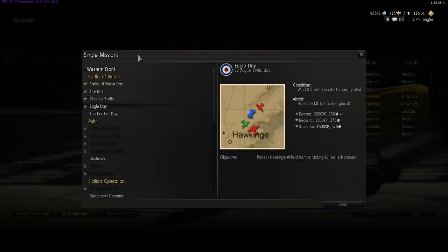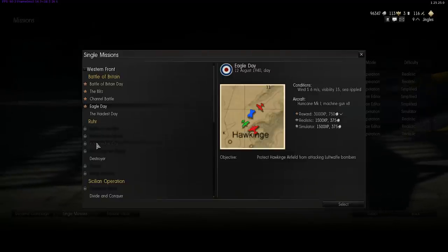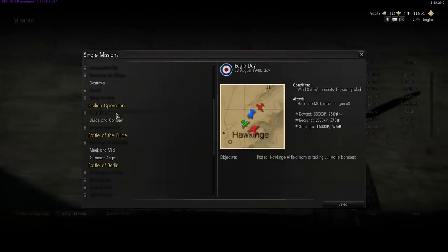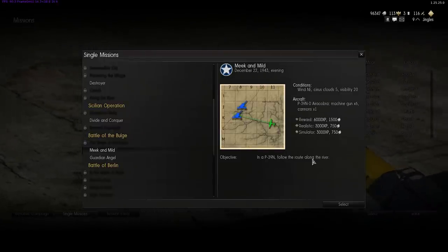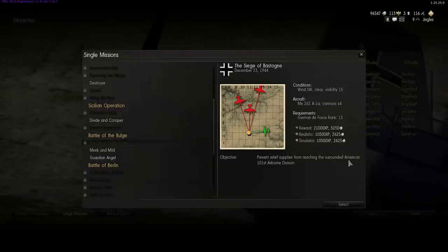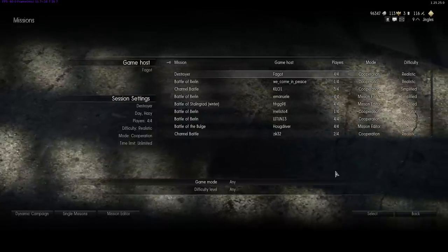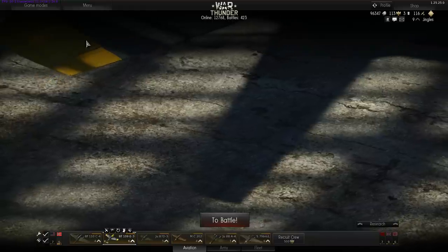What's interesting about single missions is the way they're set up — you cannot launch all of them yet. The Battle of the Ruhr, Destroyer, Sicilian Operation — I can't do those. The Battle of the Bulge gives me two missions unlocked: Meek and Mild, a fly-along-the-river-route in a P-39, and Guardian Angel, where four P-51D Mustangs protect a convoy. But Siege of Bastogne I cannot do. That's because you unlock these single missions by flying arcade battles.